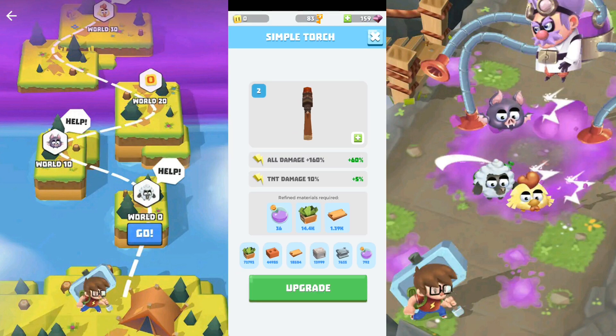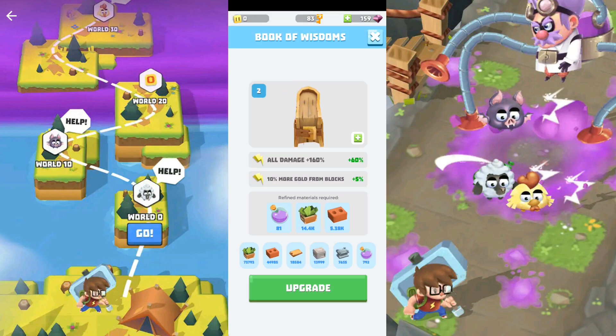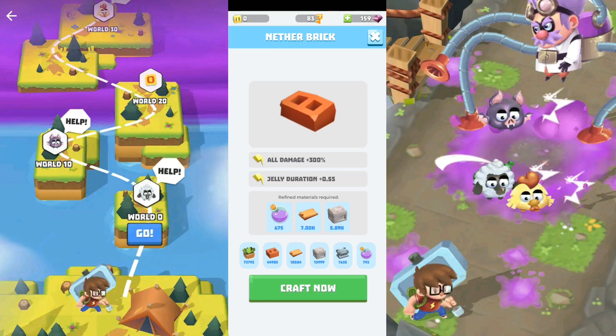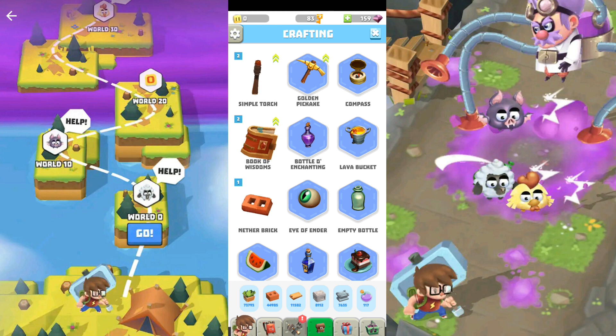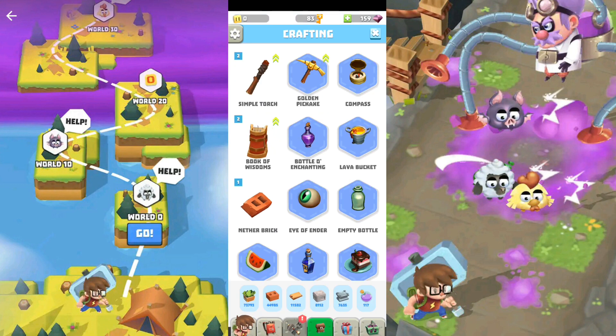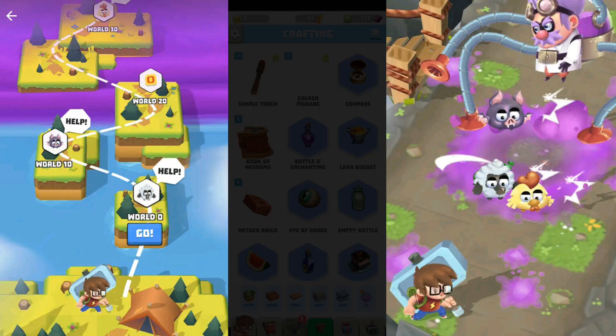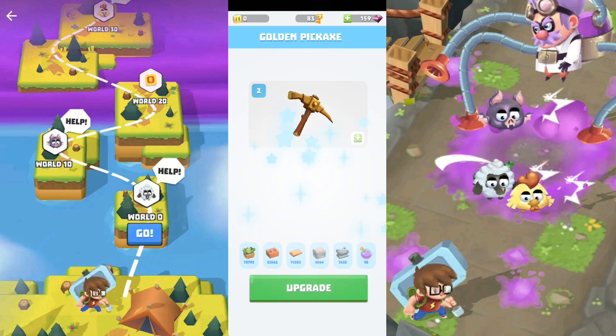You can also upgrade items you already crafted. As you can see — 60% more damage and TNT damage boost. On this one: 60% more damage and 10 more gold from blocks. I'm going to craft the harder one — all damage 300. That's what I was looking for. Let's check the pick: 100 damage and critical. 60%, 60%, and 150% — so definitely craft this one. We'll go with the critical chance.